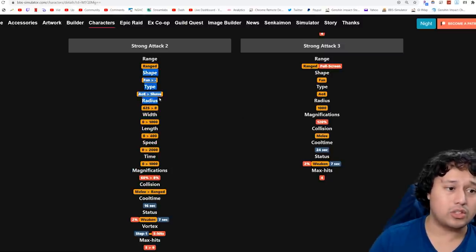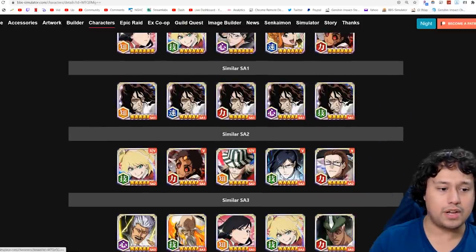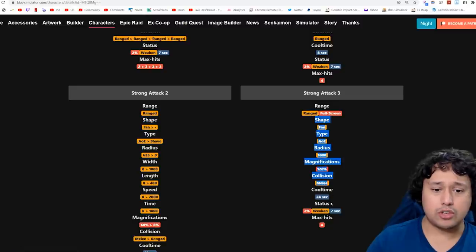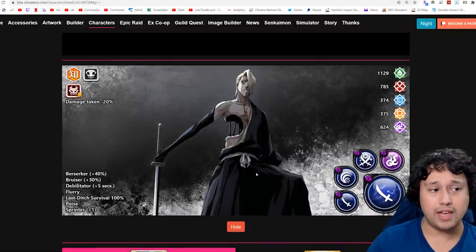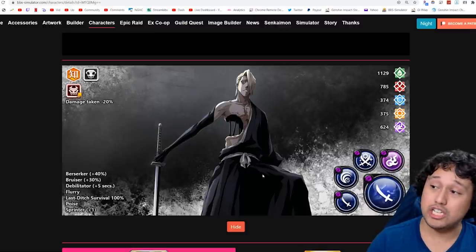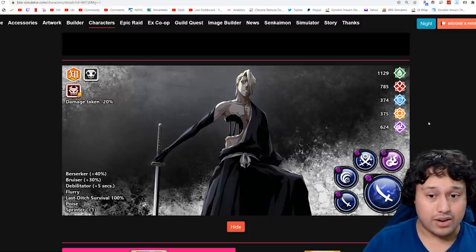Izuru has the same NAD string as Tokinata, and Tokinata does excellent in PvP, making Last Ditch Survival very, very strong on him. He has the 625 into the 1000 with his second strong attack — the same strong attack as Bankai Hikone, Kisuke, and Tokinata. The third strong attack is a standard full screen. He's going to be very strong in epic raids and okay in PvP, though Tokinata will dominate him in a matchup.